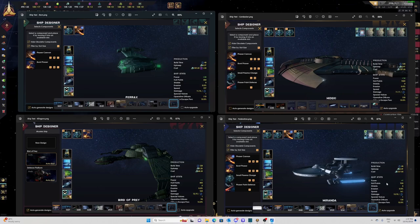Welcome back to another video. Today we're going to be having a look at the ship designs for the starting frigates for the four main races.